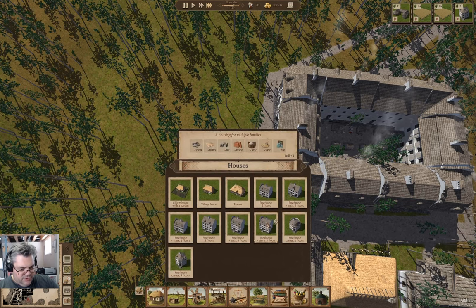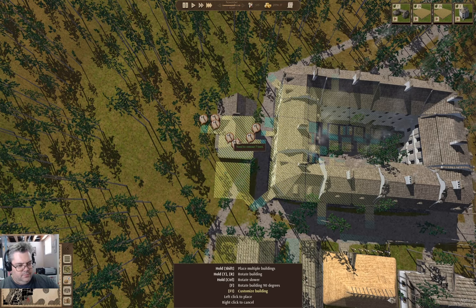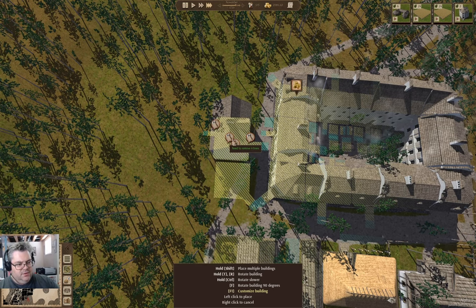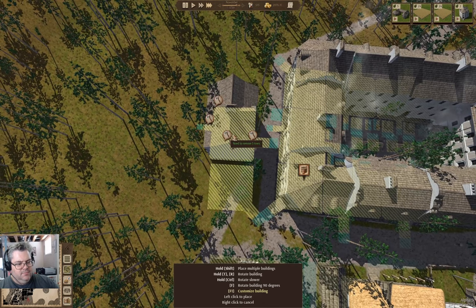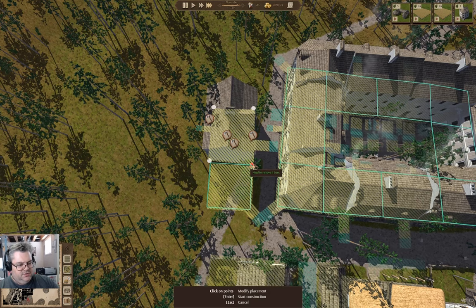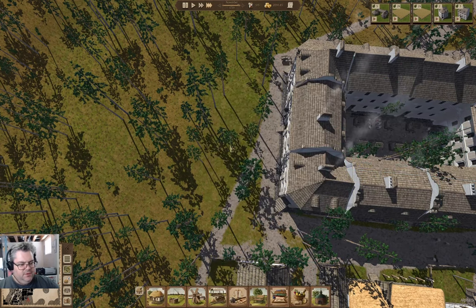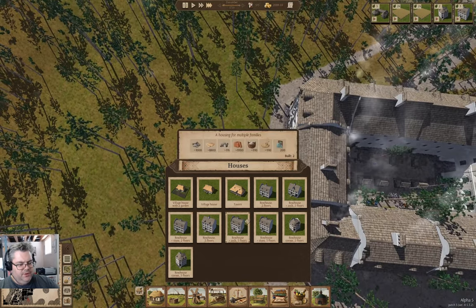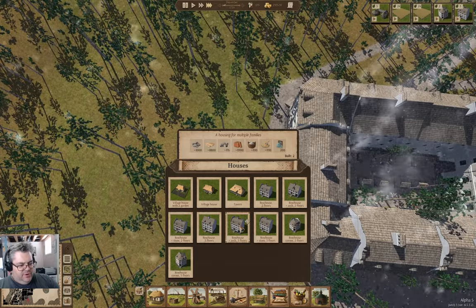I want a row house, three floors with a store. I have to go back there — this place is occupied. So if I put this here, and do this, and do this — okay, we've got that. Do I want to make it another block like this, or do I want to make it a bigger block with a bigger courtyard? I think I want a bigger courtyard, so this is going to be a row house three floors with an arch.